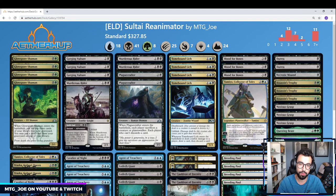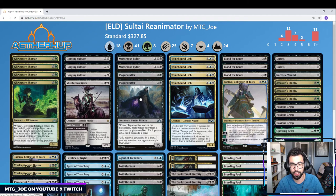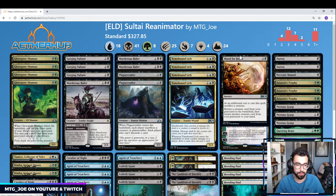Piecing together the rest of the deck, we have three Murderous Riders — just a very good card, removal, good body with lifelink, and when it dies you put it back on the bottom of your library so it's a way to recycle. Playcrafter is a way we can get stuff into our graveyard, force the opponent to sacrifice, and then bring it back. Blood for Bones is one of our reanimation spells — we sacrifice a creature, get to bring a creature back to the battlefield and one to hand. So we can, say, get back an Agent of Treachery to the battlefield and then put another self-mill option into our hand to recast.